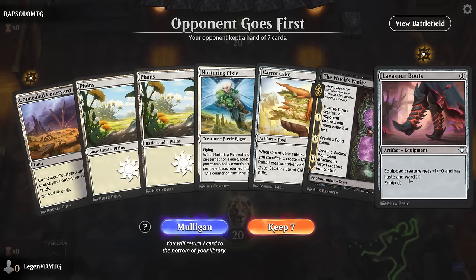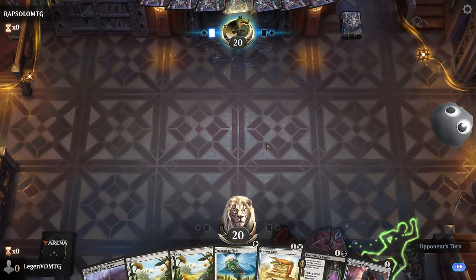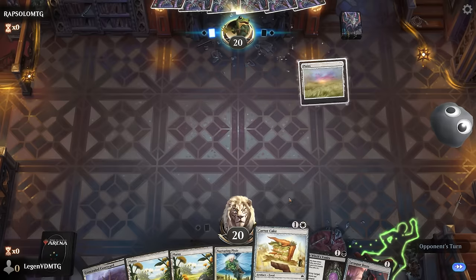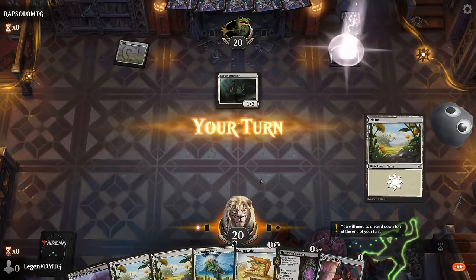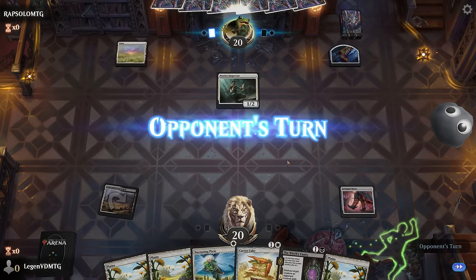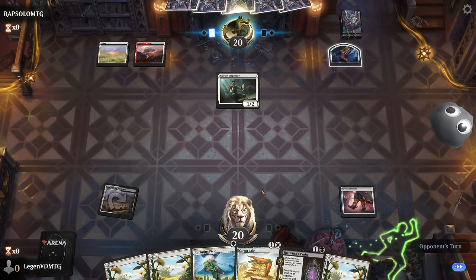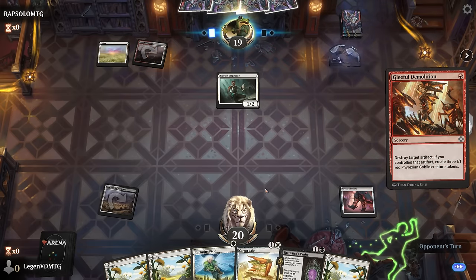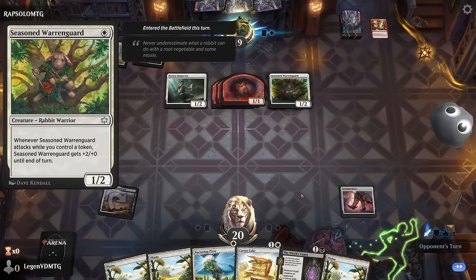Okay, we're on the draw with a reasonable hand. Missing Viper of course — can maybe look for it with Carrot Cake; Pixie can pick it back up or grab Vanity if we need removal. Opponent also with Inspector — not sure if it's going to be a mirror match. Gleeful Demolition on two, and a Warren Guard gets pumped by their tokens. So Witch's Vanity it is — take care of Warren Guard. Can do it again next turn with Pixie.